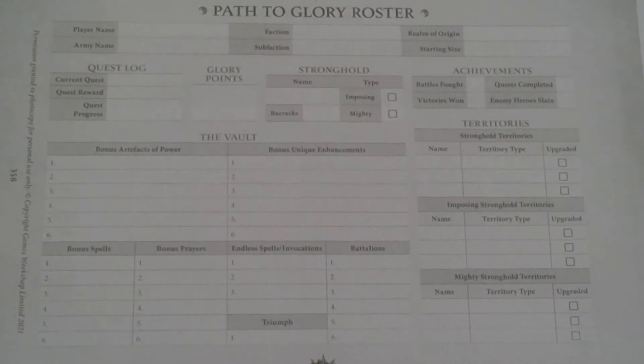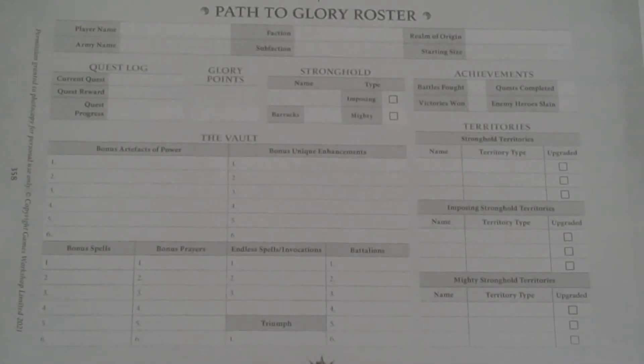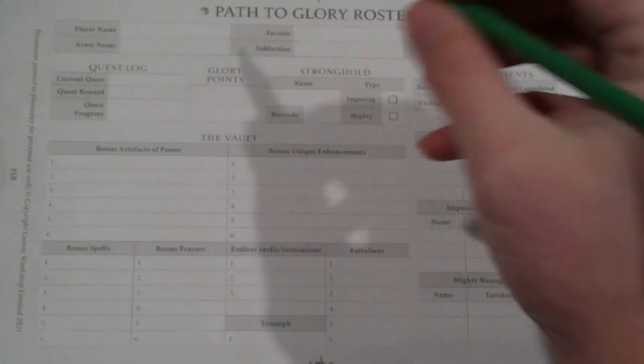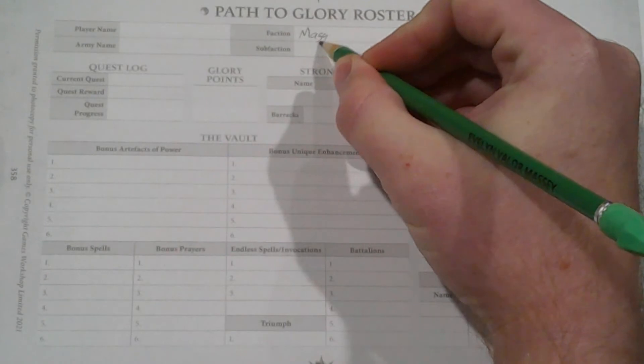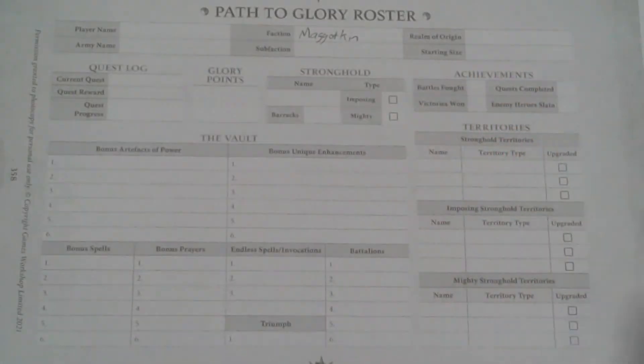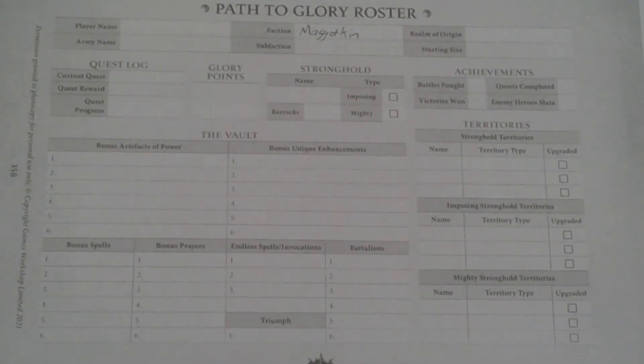We're going to go through this step by step. First, we're going to choose a faction and realm. For faction, right here at the top, we're going to go Maggotkin, and then each faction will have access to a sub-faction. For the sub-faction, I think I'm going to go with Blessed Sons as my sub-faction.